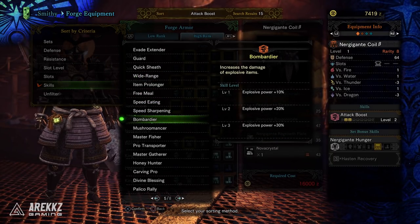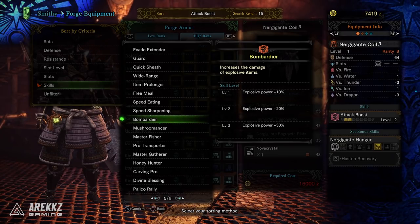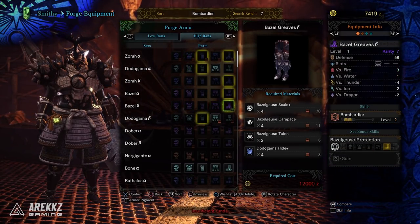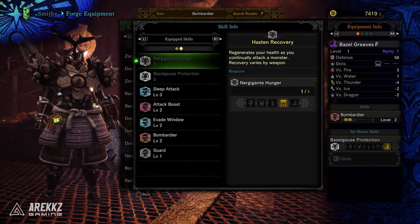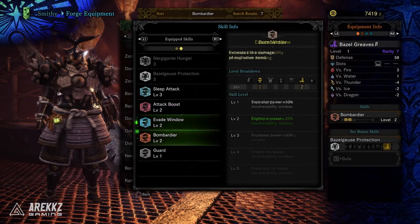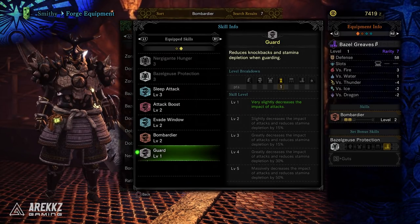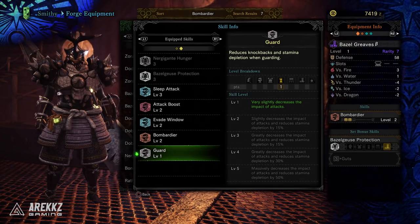There's one more skill I want: Bombardier, which increases the damage of explosive items. When I'm setting bombs I'll be doing more damage, and since this whole set revolves around sleep bombing it's an important skill. Scrolling down, the Bazelgeuse legs provide Bombardier level 2. If I equip them and preview, I now have a full set — helmet, chest, arms, waist, and legs. Current skills: Sleep Attack level 3, Attack Boost level 2, Evade Window level 2, Bombardier level 2, and Guard level 1. This isn't complete yet — there's still gemming to do — but I now have a foundation for my mix set.